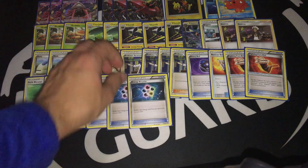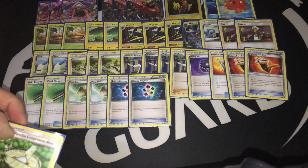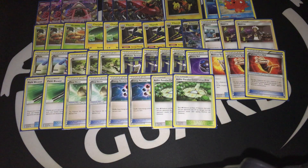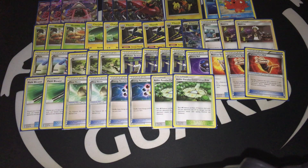Two copies of Energy Recycle System, so I can recycle my energies from the discard pile back to my deck. It's very important for Vikavolt of course. And two copies of Lush Town Paradise as the Stadium, so each of my Grass Pokemon — mainly Tapu Bulu — will take 30 less damage. Of course the Stadium card can easily be substituted with something like a Choice Band or even an extra Guzma. So if you don't feel comfortable running that, you can always swap it out.